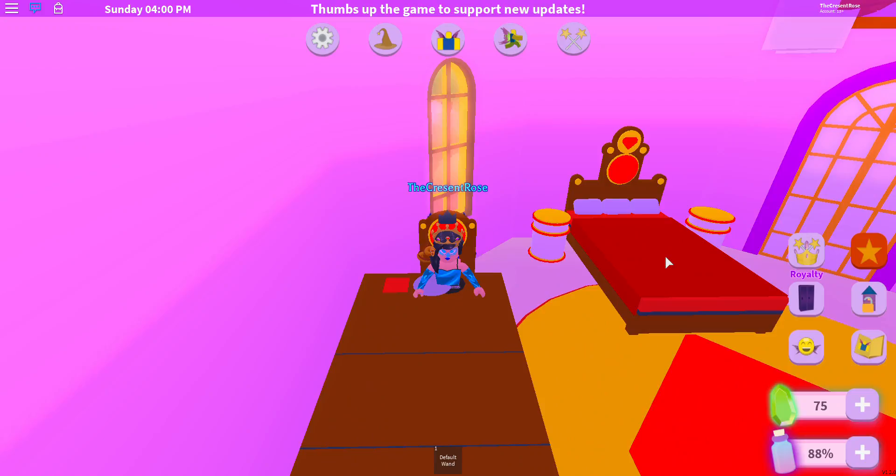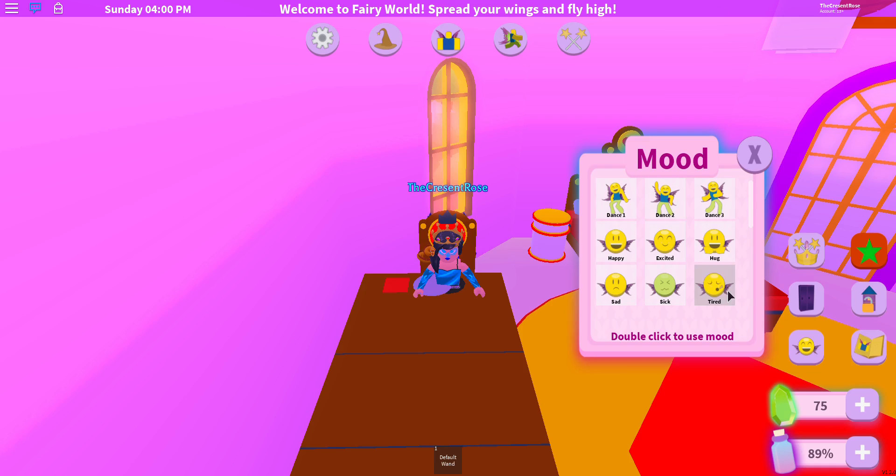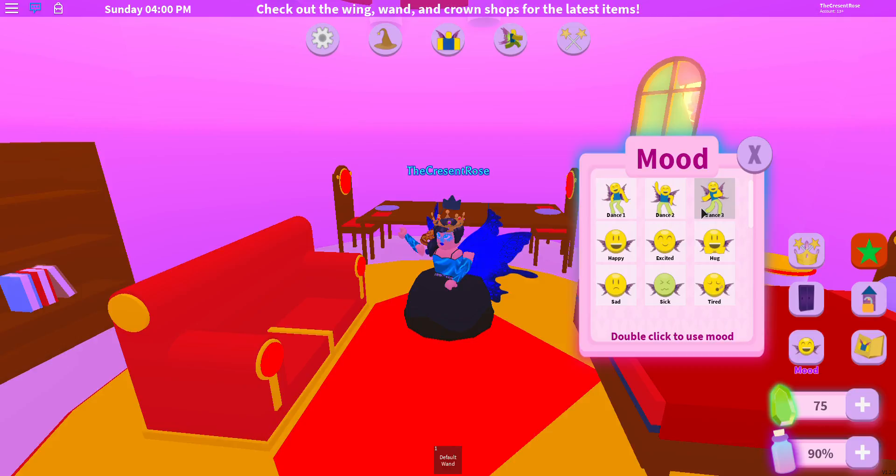Inside the dorm there are seating areas and a bed. Looking at the mood system - let me try it. Dance one - it's hard to dance in the skirt. Happy, excited, hug, sad, crying, sick, tired. There's also a space control for the room. Can I not go down on the bed? Double click - no. Checking the profile section.